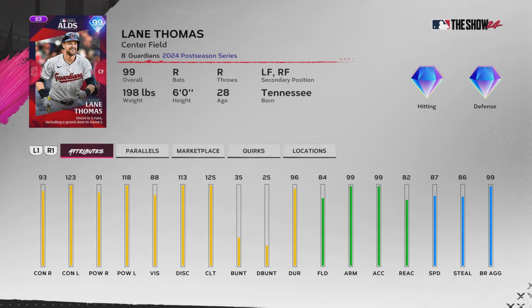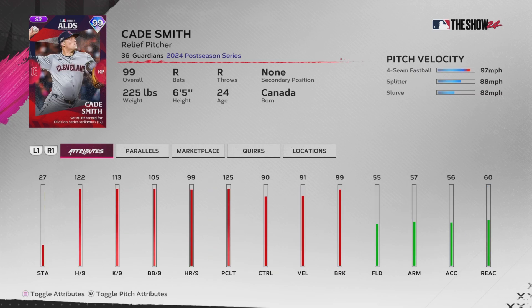Next we got Tigers and Guardians - 99 Lane Thomas. I thought they would juice up his numbers against righties a little bit because he did hit a home run off a righty in game one, but against lefties he's absolutely cracked - 123/118 against lefties. He had that grand slam off Skubal in game five which was the knockout blow. 99 arm strength, 87 speed, 84 fielding. He's got a 99 Kate Smith with four-seam and splitter - good per-nines but not really a go-to for most people.